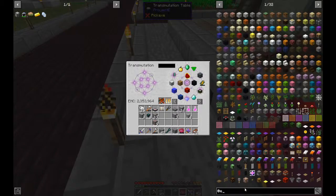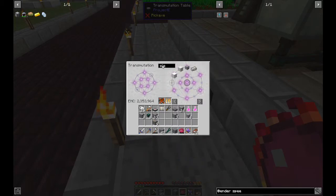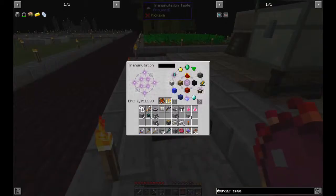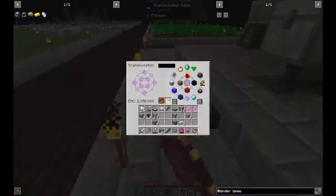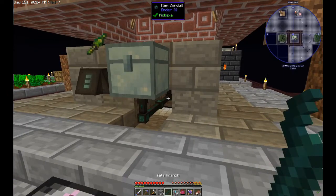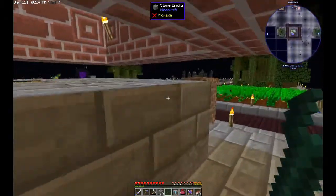I also wonder if I should make Ender IO speed upgrades. How easy are they? Electric steel and iron ingot — I did make electric steel. One, two, three, four iron ingots, a piston, and a redstone torch. Let's get 15 of these, which is the maximum amount of upgrades you can put in. Actually that's 16 — but 15 is the max; this is the fastest it can get. All the blocks are done.